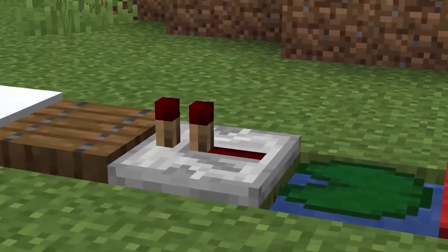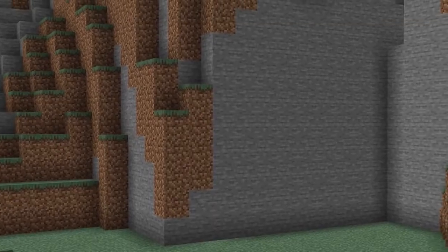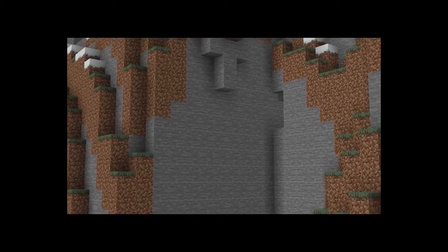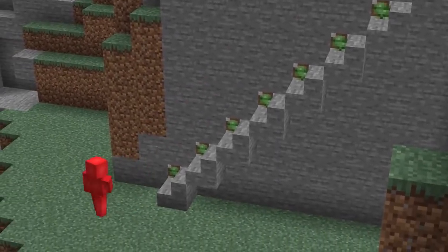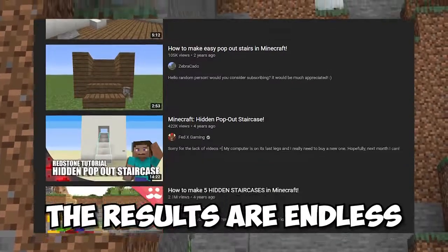If that's a problem and you'd rather hide your staircases, we can solve that like this. If you look right at this wall, it doesn't seem like much — definitely not a staircase. But by manipulating the stair connection mechanics with redstone, we can actually have a staircase pop out of this seamless wall. Even though this method is great, it's been covered plenty of times on YouTube, meaning many onlookers probably won't be that surprised when they see it pop out.